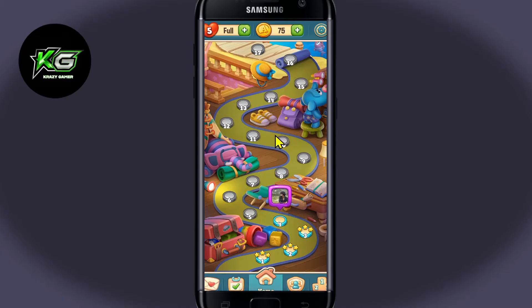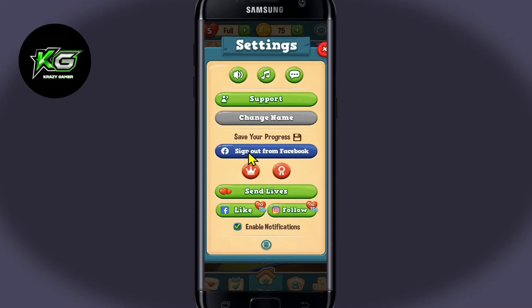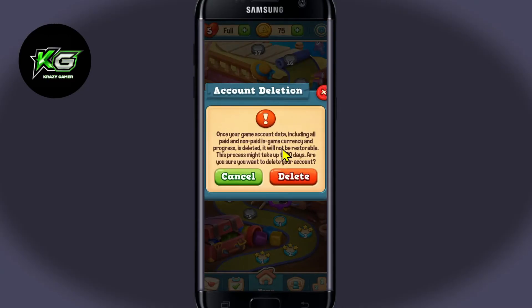you will first need to sign out from your account or delete the online account linked with your game. Tap on the gear icon at the top right corner and then either sign out from your Facebook account or tap on the delete button to delete this account.